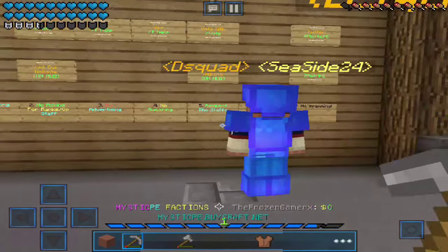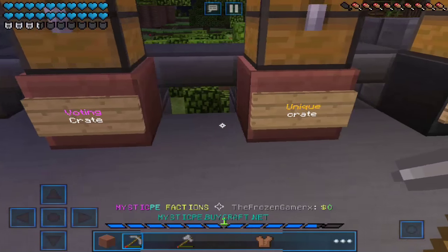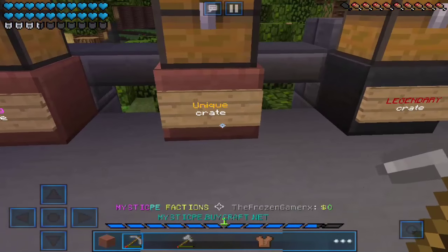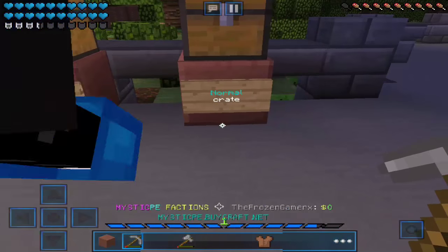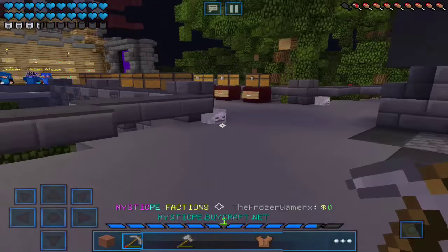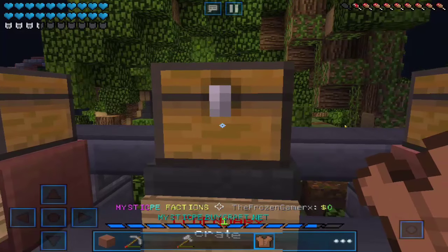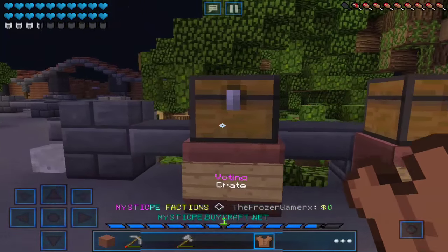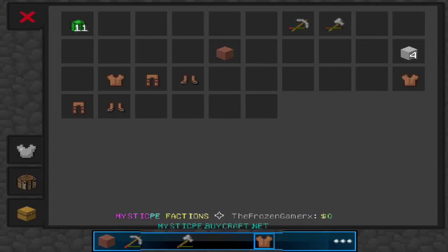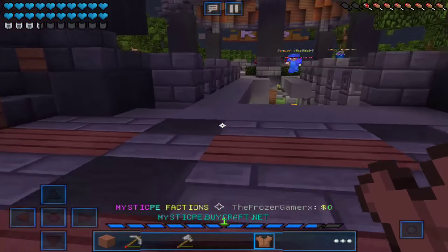Over here there are different crates that you can get from voting or from buying from the shop — I'll have the link in the description. We have the vote key, the unique crate, the legendary crate, the ultra crate, and the normal crate. In factions they're usually called keys but here they're called crates — same thing. Basically, you tap the chest and it randomizes an item and gives you stuff. I don't have one right now so I can't show you, but I'll try to get one next episode.